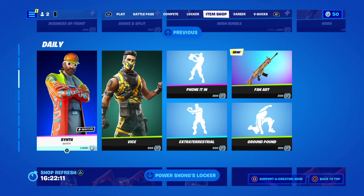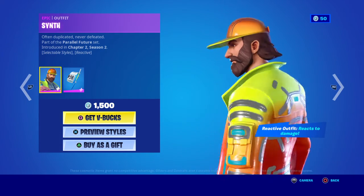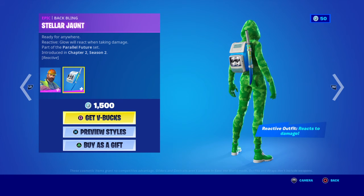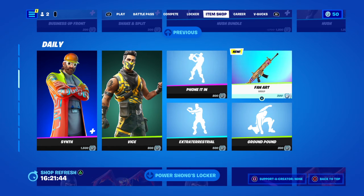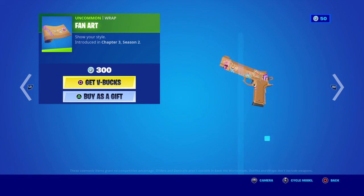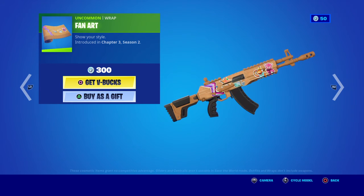There's another skin here - I think this one's a Jonesy - 1500 for Synth, whatever it is. I thought it was a Jonesy so you could wear the bat bling with that Moon Knight react outfit - it reacts to damage. There's Phone It In fan art, stickers, SMG, sniper rifle, pistol, grenade launcher, grenade launcher belt, heavy assault rifle, and a shotgun - 300 V-Bucks.